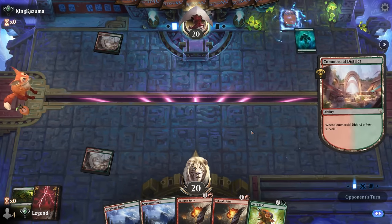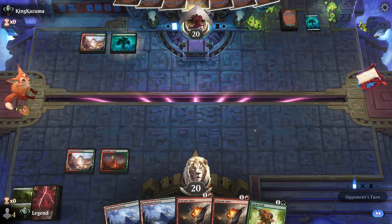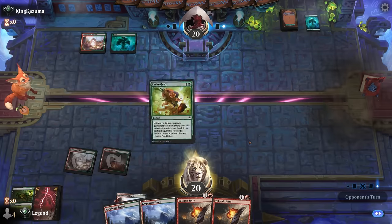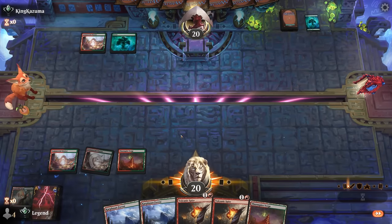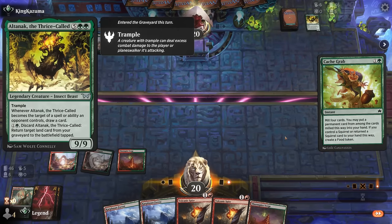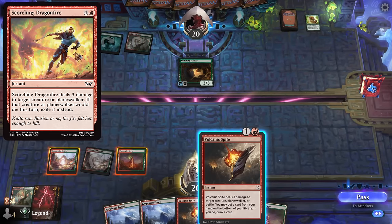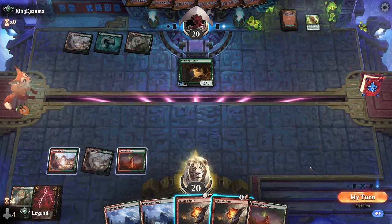Opponent also red-green — could this be a mirror match? End of turn Cash Grab — that's a swing and a miss; probably go for Commercial District to surveil. We've seen a good chunk of our deck and still haven't found any of our eight creatures. Opponent also with Cash Grab, milling Altanak. They have the Enduring Vitality, and this is where Scorching Dragonfire might have been the better card over Volcanic Spite — it doesn't really interfere with the opponent's plan, so might be better off holding it for a potential Storm Splitter.